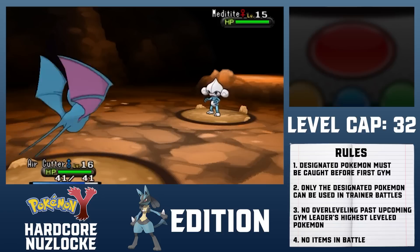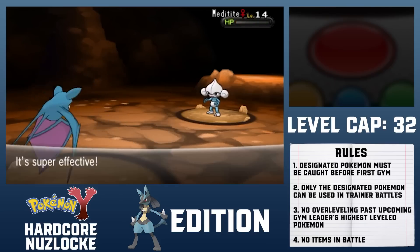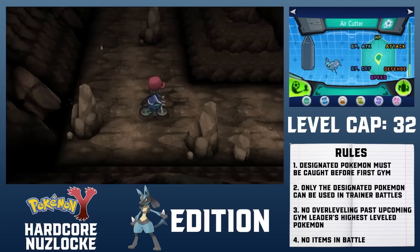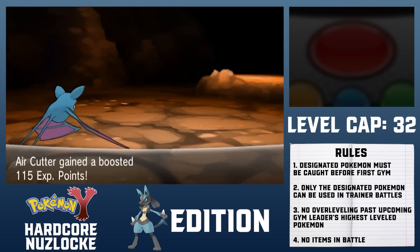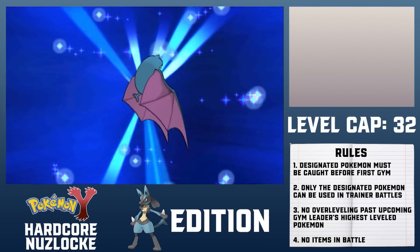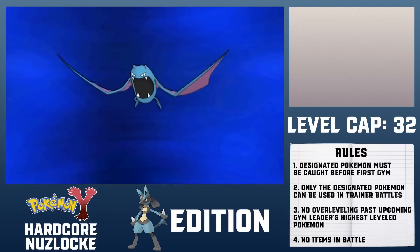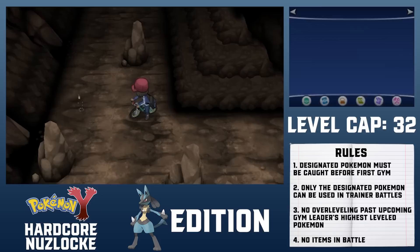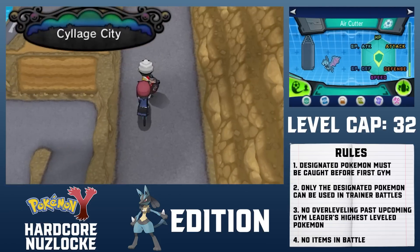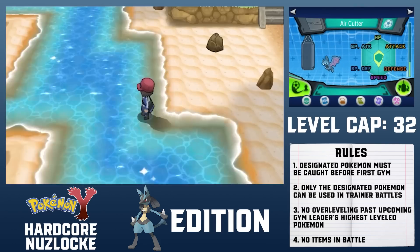While heading back to Geosenge Town, I make a pit stop in Shalour City to train up Air Cutter until it learns Air Cutter. Lucario is only necessary for trainer battles. After level 22, Zubat starts gaining boosted EXP for some reason — apparently Pokemon that are past their evolution level gain boosted experience in Generation 6. At level 26, Zubat learns Air Cutter and evolves into Golbat. Korrina's gym has a ton of powerful Fighting-types, several of which can KO my Lucario with one super effective hit.